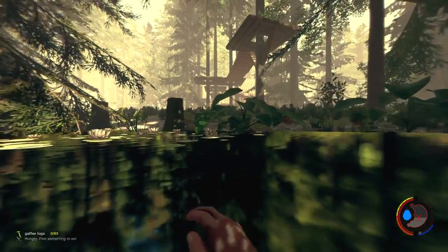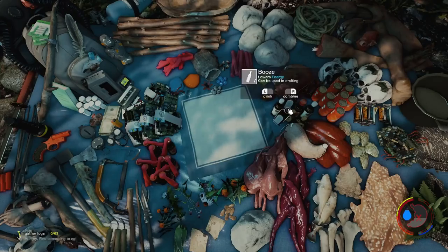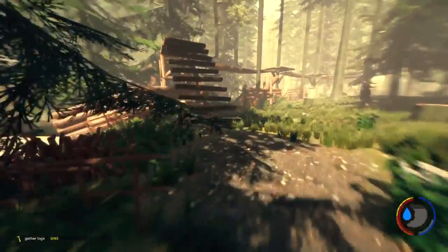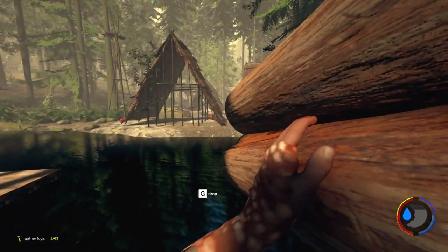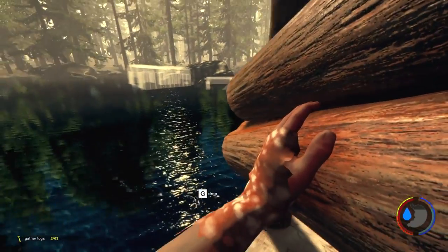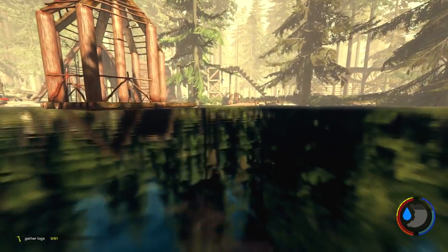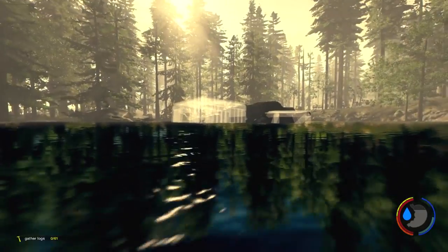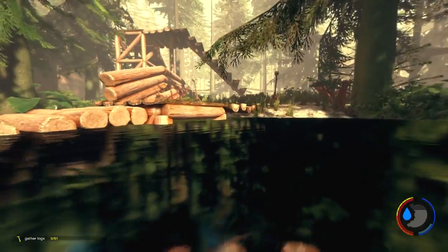I can already see a problem - how am I going to get all the logs to that platform over there? It's going to take a while to swim them over. Low energy as always. I'm waiting for these passive skills to kick in so I can run forever. It's going to take forever to put these logs into that platform. This is why it's good to build the platform and the tree bridge first, so when I come to make the houseboat I can just run the logs straight over.